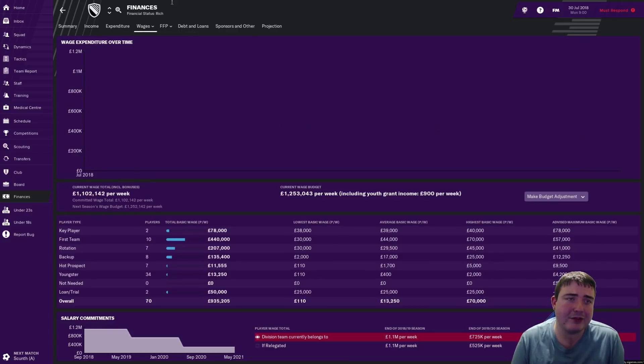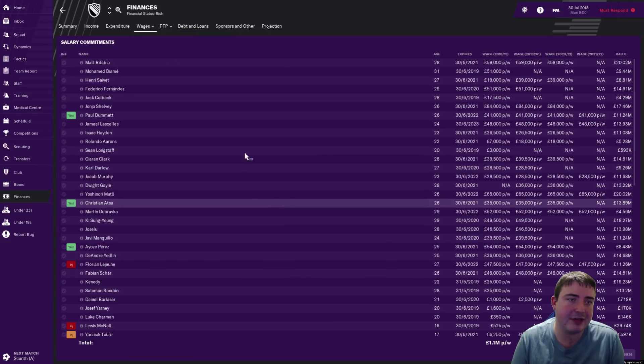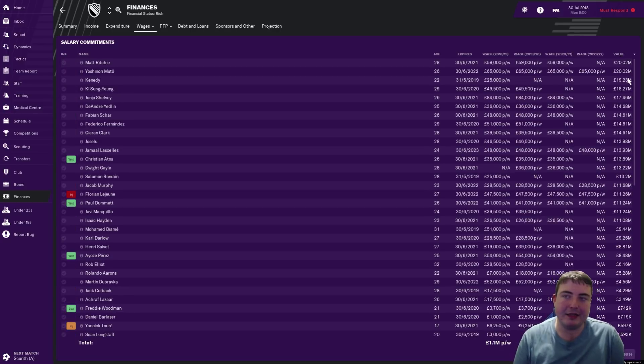There is a new screen that I do quite like — salary commitments. You can actually see on one screen how much people's contracts are worth. Matt Ritchie is worth the most at the club at the moment, followed by Yoshinori Muto. I'll take you through the tactic I came up with and hopefully we'll get to the first match in just a second.